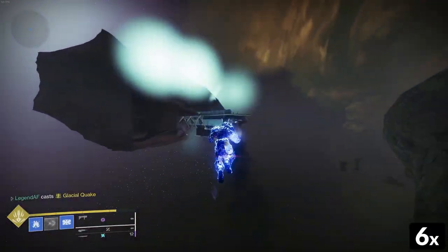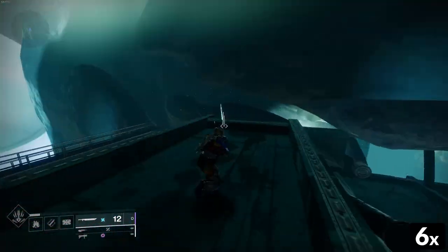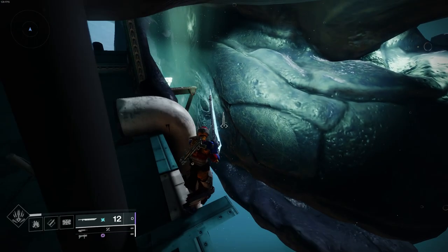Once you get enough height on the mountain, you can go ahead and jump over to where Asha is, which is from Season of the Deep. If you get too close to the room, you'll no longer be able to use your abilities or your weapons, so do keep that in mind.